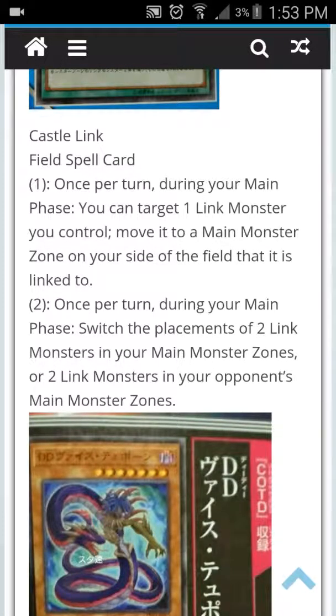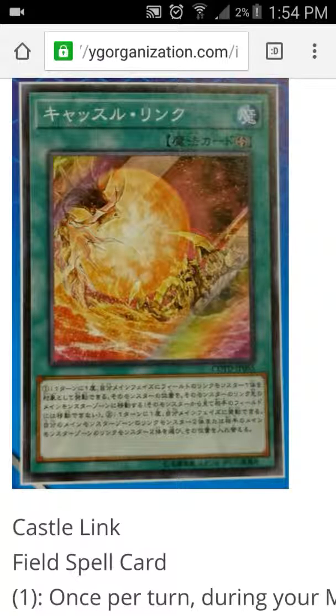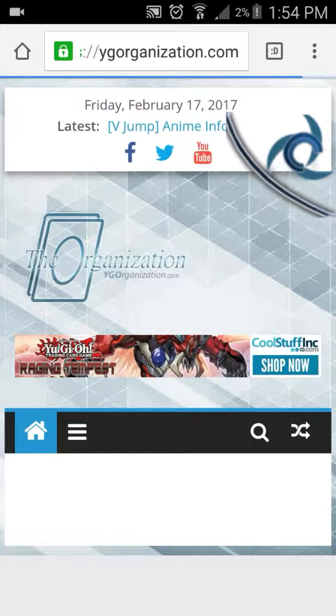Also once per turn during your Main Phase, you can switch the placements of two linked monsters in your main monster zone, or two linked monsters in your opponent's monster zone. That messes around with your opponent and trolls them — it's kind of a stun card in a way. But in a non-linked deck this would be mostly useless. It's a good counter card to links but it also helps them out.